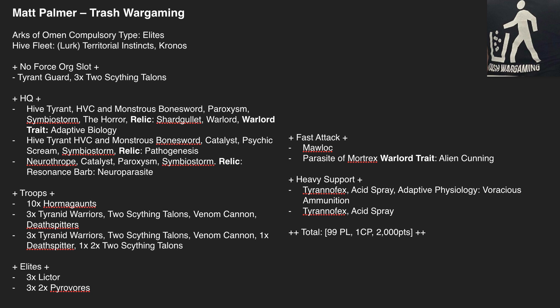He's taking an Arcs of Omen Elites list, and it's Kronos again — much like buses, you don't see any for the entire edition and then they all come at once. He's also taken Territorial Instincts for those obsec monsters. He's got Tyrant Guard, a Hive Tyrant with Shardgullet and Adaptive Biology, and another Hive Tyrant with Pathogenesis — which means he automatically wounds when he hits, which is really obnoxious.